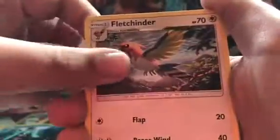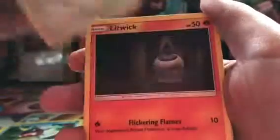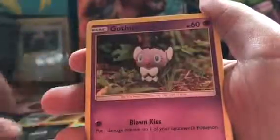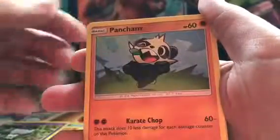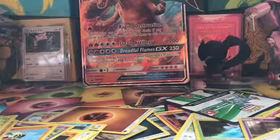Alright, so from the Guardian's Rising pack we got a Mareanie, a Fletchinder, a Sableye, a Carvanha, a Fletchling, a Litwick, a Gumshoos, a Pancham, a reverse holo Mudsdale, and an Oranguru. That's like the most common pulls you can find in that set.